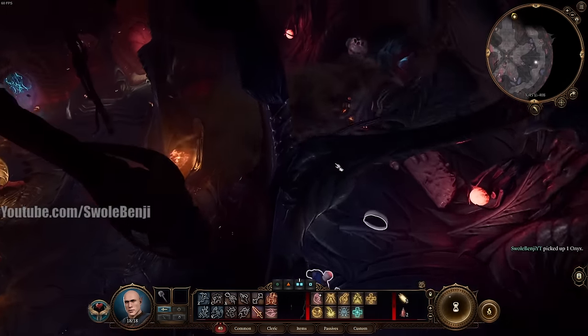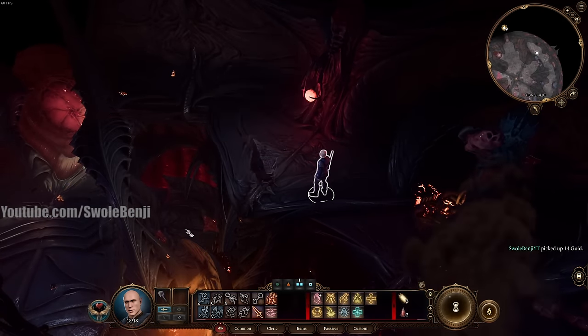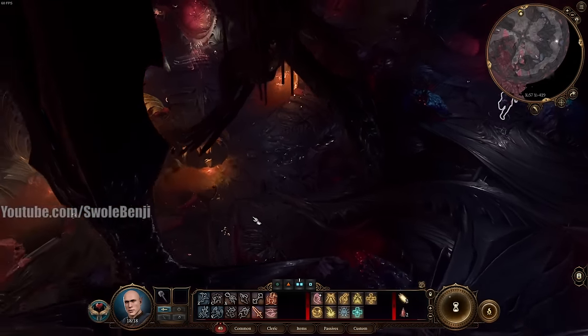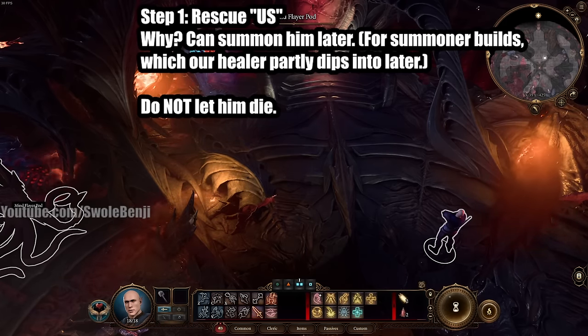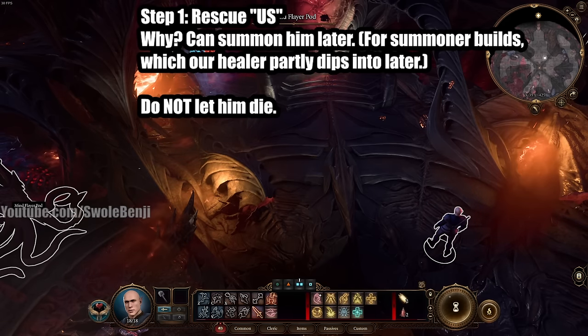Looting every object is not necessary if you've played before, but you can do it — there's no harm. This guide will not cover looting every single lootable object because that would turn a 7.5-hour Act 1 into a 40-hour Act 1. The very first thing we're going to do on the Nautiloid is rescue Us so we can summon him later in the game.